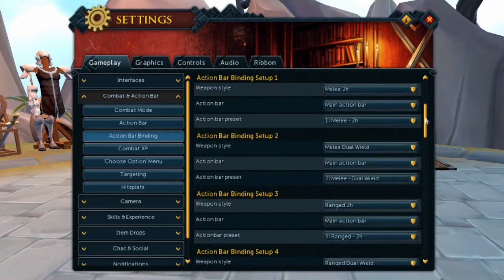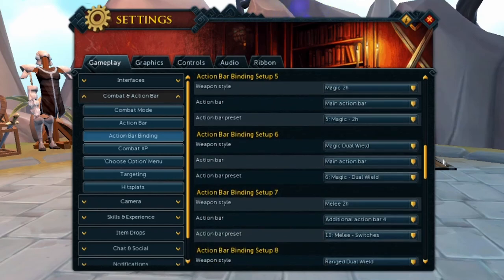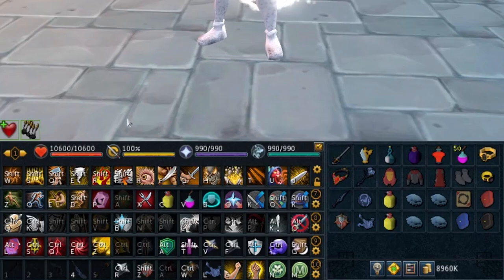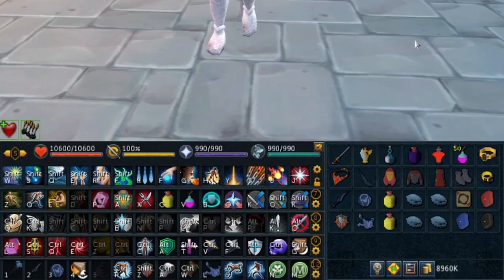Here we're getting into one of the key components that really makes this technique work — the action bar binding setups. Since I'm starting with magic, I'm going to scroll down and find my setup correlated to magic. Setup five and six is it for me. On the fifth setup, I have the magic two hand set to switch my main action bar, correlated to the naming convention I used for magic two hand. So when I put on my magic two hand weapon, it should switch my main action bar to the fifth one — and there we go, that is absolutely perfect.